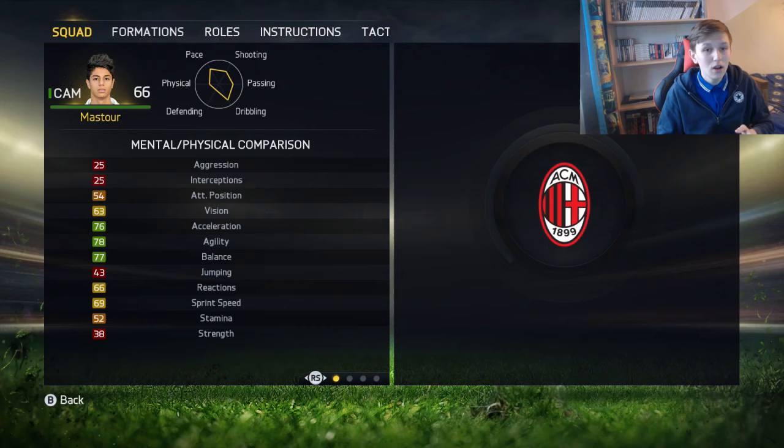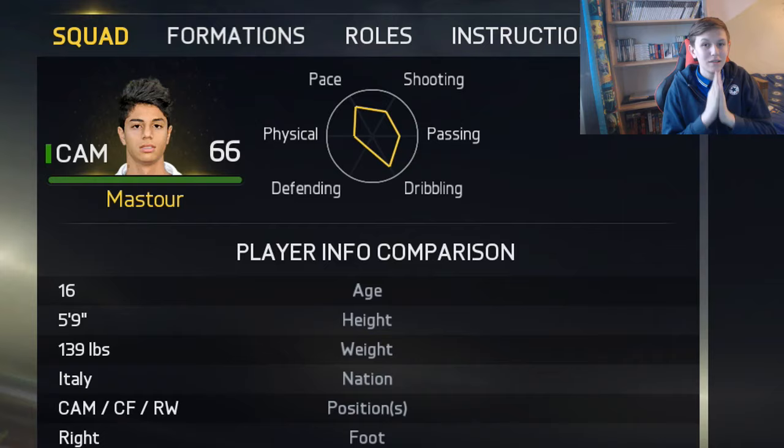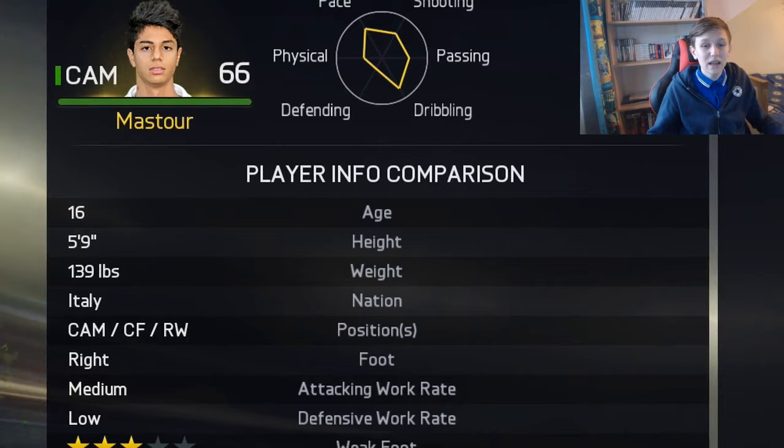His ball control is 74, which is good. 75 dribbling. Oh my god, I don't know how to build it up — he's got five-star skills at the age of 16! It's going to be fun using him. He's a very agile player, so he's going to dance around people with insane dribbling and insane skills.